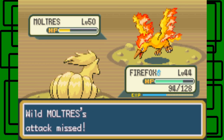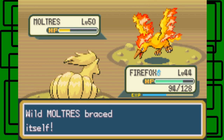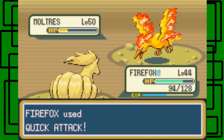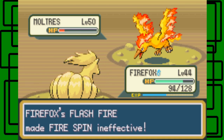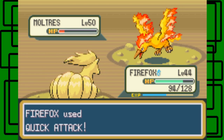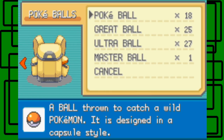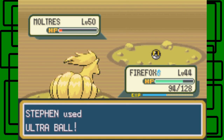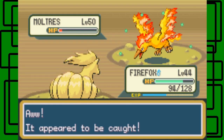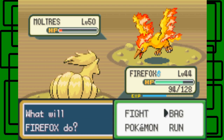Okay, Moltres — we're gonna have to get caught, I'm sorry. I think I can use one more Quick Attack. Yeah, okay, so I don't want to risk it after that. Let's start throwing Ultra Balls again. This is take three. Both previous takes, Moltres ran out of PP and used Struggle and hit itself with recoil damage.